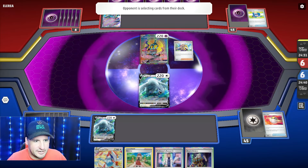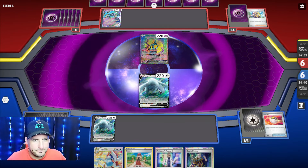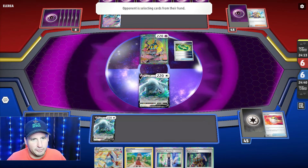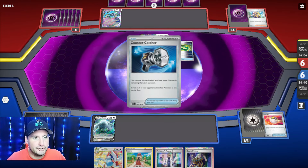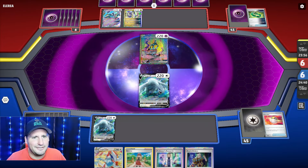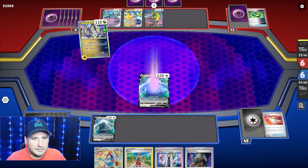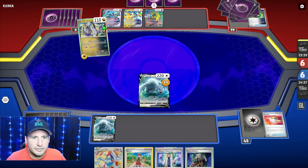I can hit one of these Iron Crowns and then I can Boss. As long as we don't get Iono - we could get Iono of course - but I think I put this down, go get my Archaeops, and if they come up with my ride-on I'll Boss up whoever they put. Because now they're going to get my ride-on and they're going to put energy on something else - that's the one I Boss up. Iron Hands is the one I can't hit, so I'll Boss up one of the Iron Crowns.